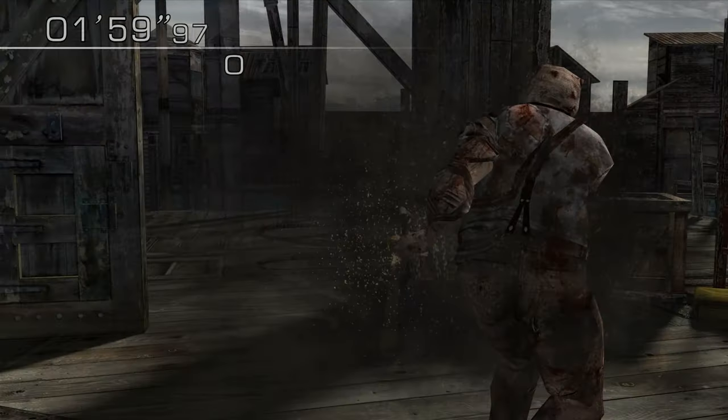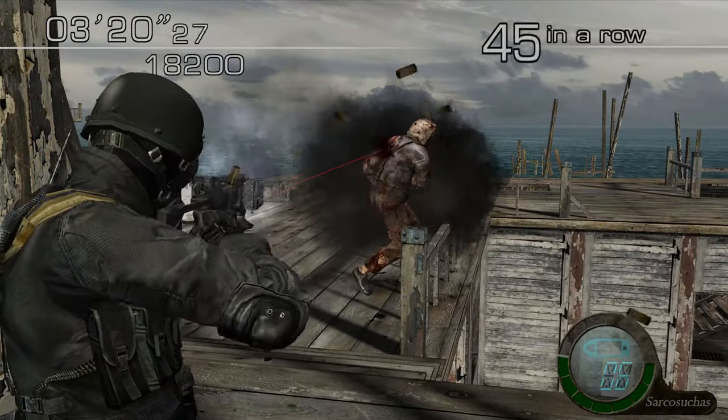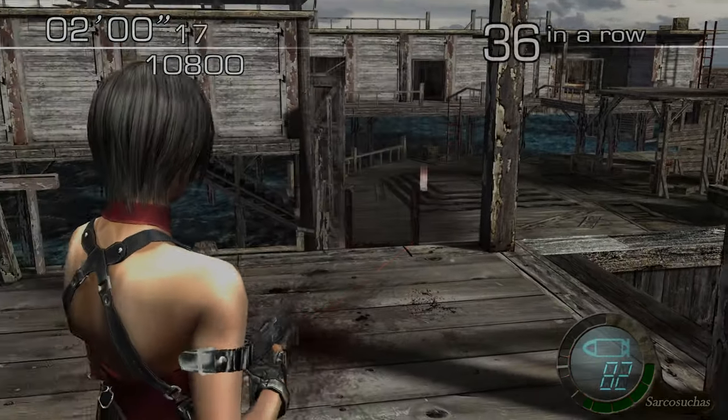Super Salvador is generally considered to be the scariest enemy in Resident Evil 4 and by far the most dangerous one in Mercenaries. As a result of this, I made sure to demonstrate various methods of dispatching them in my tips and tricks guides for each character.